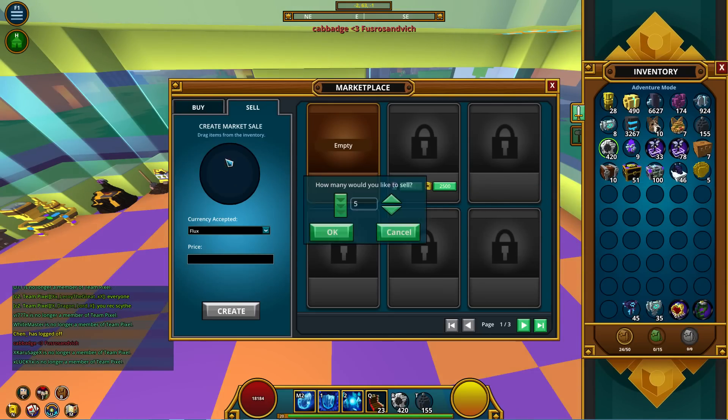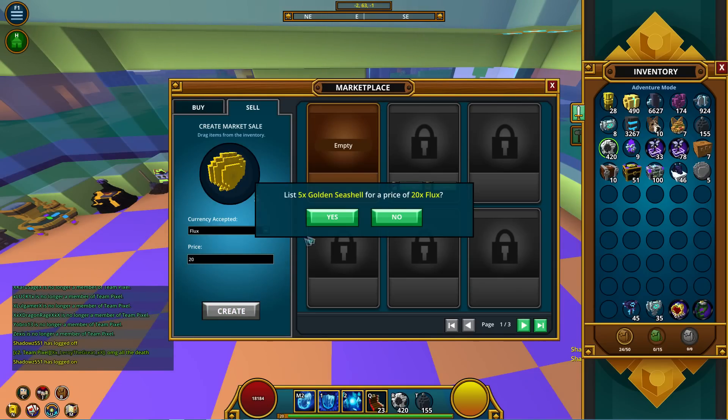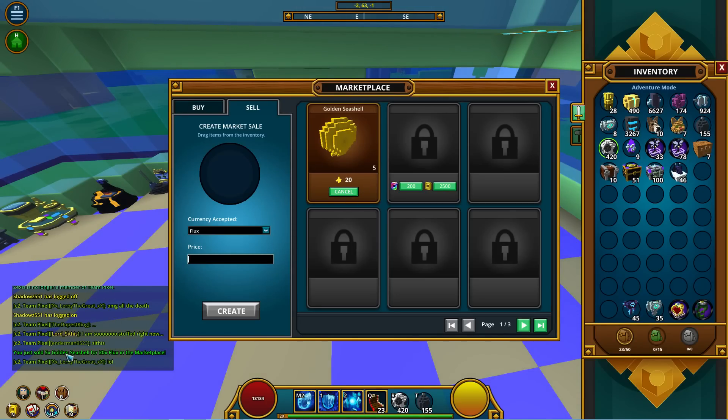Here in the sell tabs, you just drag an item in. I have some random golden seashells I want to sell. I'll set them for 20 flux total — so four flux each — and create the listing. Now I have five golden seashells listed for four flux each at 20 flux. Note: if you want to sell them for four flux each, don't type four — you have to specify the exact total amount for the full stack. You can also cancel for free.